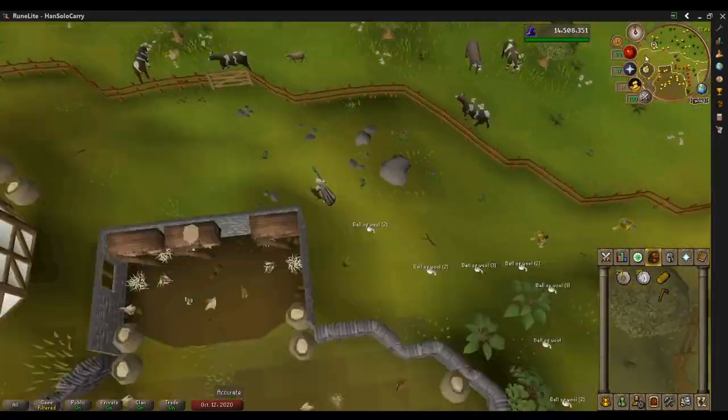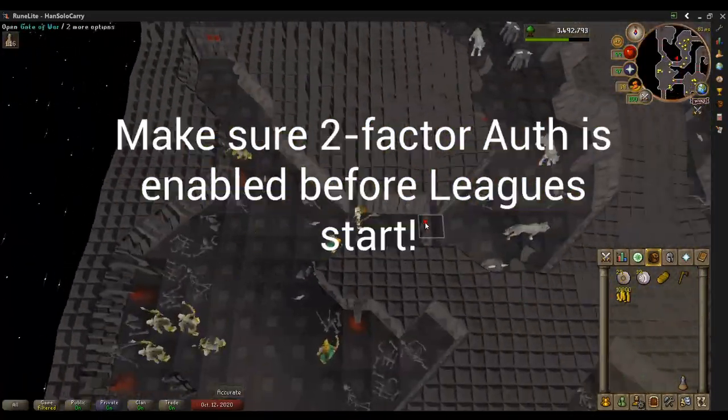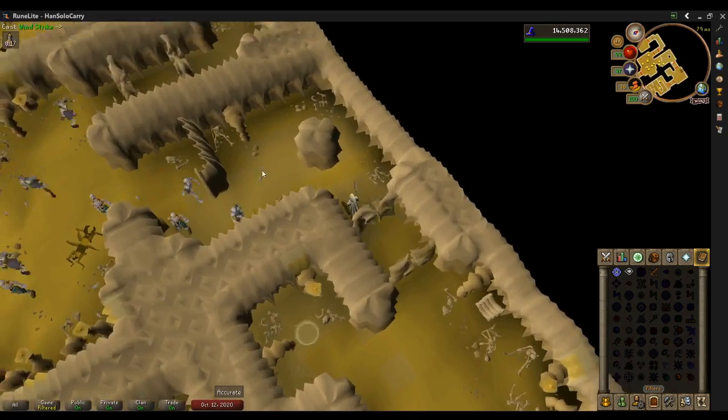Cast more Airstrikes, finishing quests. At this point, run into the Stronghold of Security. You're going to want to make sure your two-factor authentication is set, otherwise it's going to prevent you from running through here. But this 10k cash is really important for what we're going to do next.